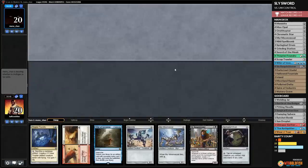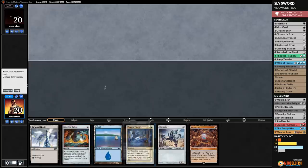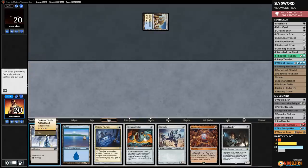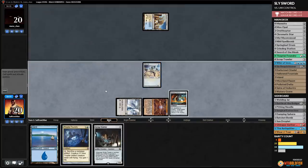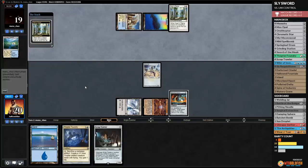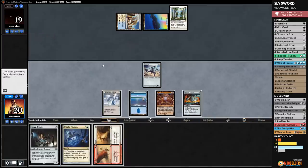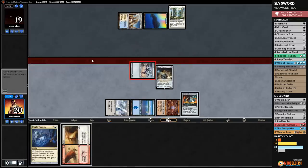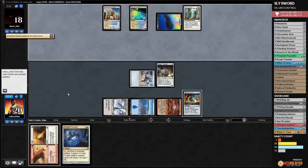We take a mulligan on our first hand. New hand: we keep it. Moorland Haunt goes to the bottom. Darksteel Citadel, Memnite, Mox Opal, Grinding Station. Opponent opens with Flooded Strand, cracks it for Island, and plays Rest in Peace. That does slow us down a lot. We draw Wear/Tear — we play Island, Scrap Trawler, get in with Memnite, hit our opponent, and pass. Glacial Fortress and Ancestral Vision suspended from opponent.